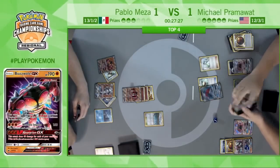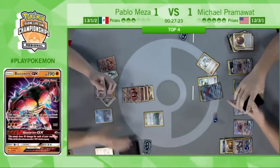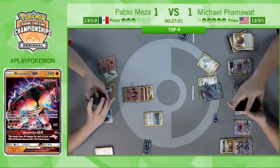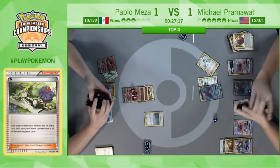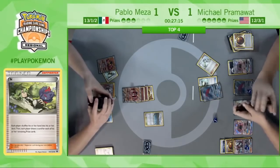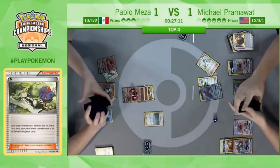There's a Tapu Lele GX coming down — Wonder Tag for an N — that will shuffle away Pablo's Octillery. Putting Pablo only on three cards, no energy left in play after Pram attacks, no Octillery in play — not a great place to be. These next three cards off the N and one off the top of his deck are going to determine a lot for Pablo.